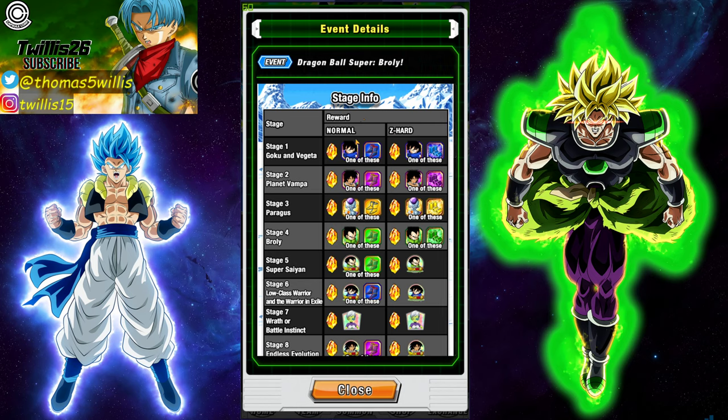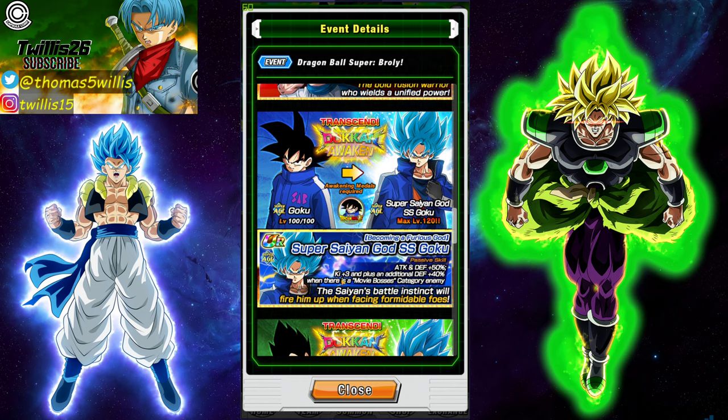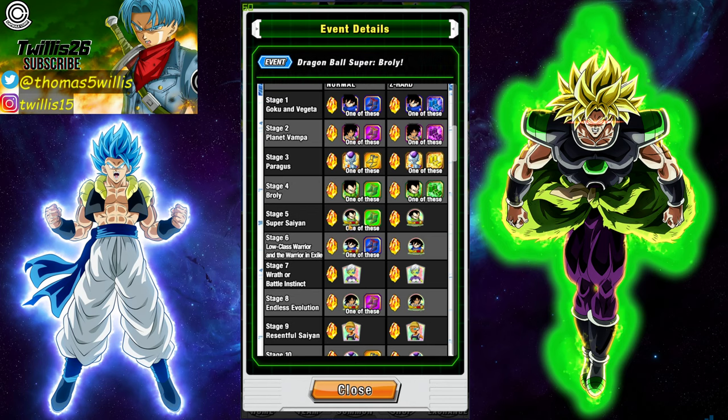I would honestly go for that Goku first. You don't necessarily need to SA10 and awaken him right off the bat, but at least get him first so you can start farming. If you want to take the time to awaken him and get the leader skill a little better, by all means do so — it gives you a better leader skill and the passive is good as well. The Vegeta has the exact same thing, so if you want to go for Vegeta instead you can burst through these events and get to the Vegeta one.